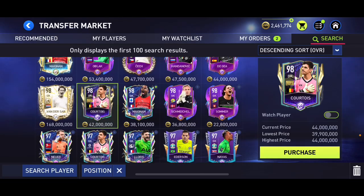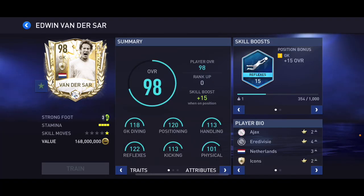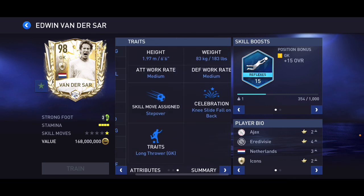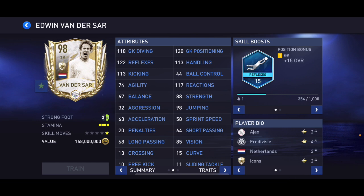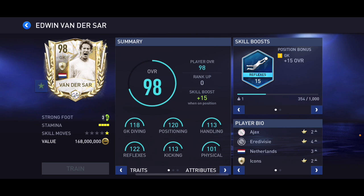At number one it has to be no one else but 98 overall Edwin van der Sar — 168 million coins, incredibly expensive. He's got 118 diving, 112 positioning, 113 handling, 122 reflexes, 113 kicking, 101 physical, reflexes skill boost, and he's six foot six. He is the best goalkeeper you can get in this game before or after the update — it doesn't really matter. He's simply the best goalkeeper available in the game and I don't think there are any surprises there.